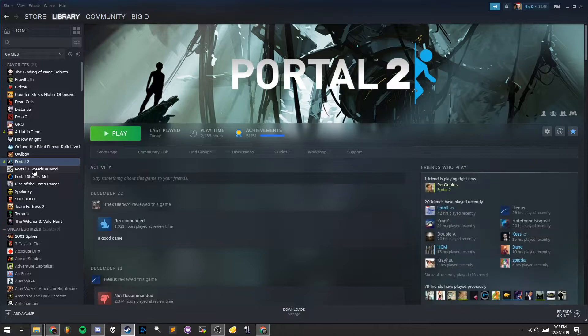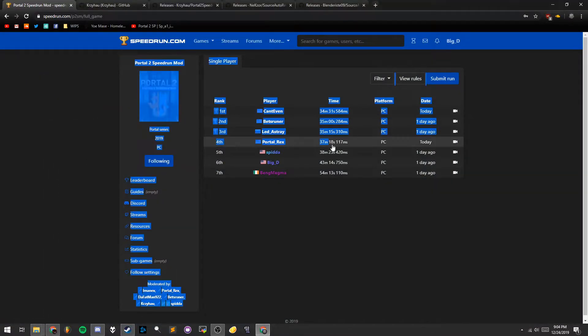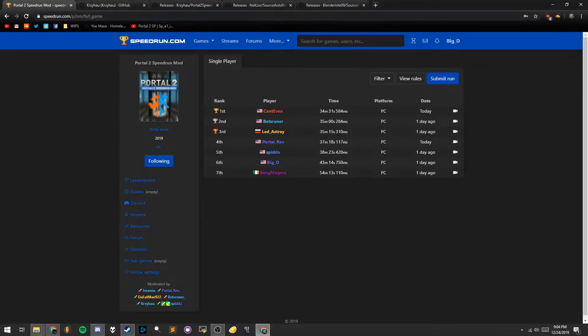You're going to need Portal 2 on Steam, obviously. And then from the speedrun.com page — this is its own game on speedrun.com, by the way. So Portal 2 Speedrun Mod is listed as its own game on the site.